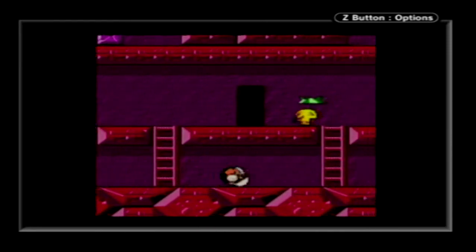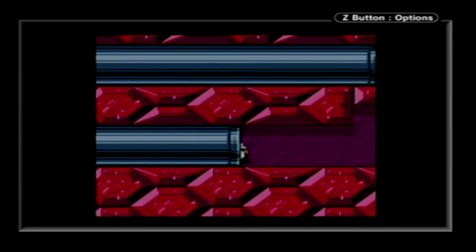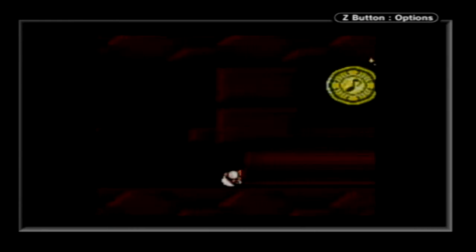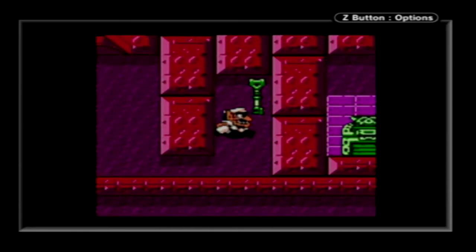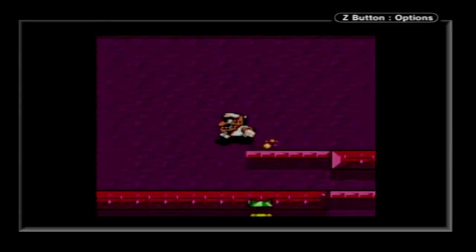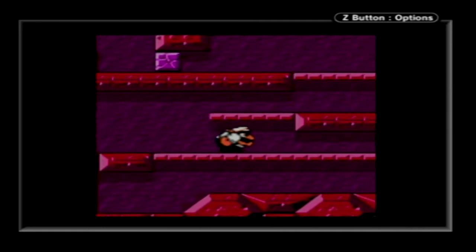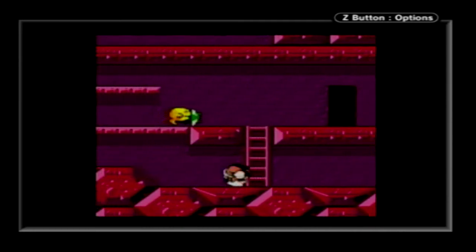Alright, trying this again. Go to the other side. Go to the Virtual Boy room. And go here for the key. Now this is an interesting puzzle. We want to do the opposite - go the opposite direction this time.